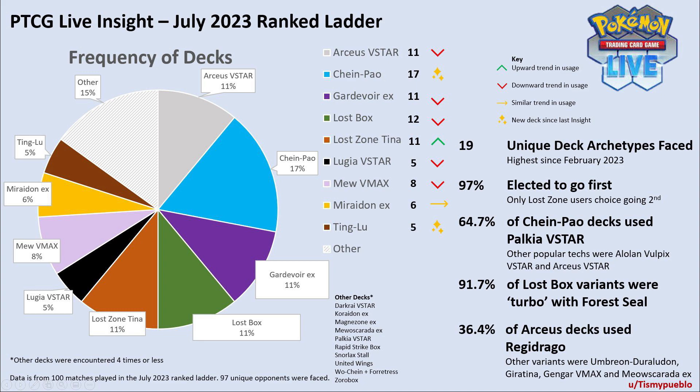This part in the middle, with the arrows pointing up and down, is sort of the trend of how popular a deck is. If it's a down red arrow, it means it's going downward in trend. As you can see in the key on the right side, a green arrow means it's going up, or a sparkle means it's a new deck — as you can see with Chien Pao and Ting Lu.